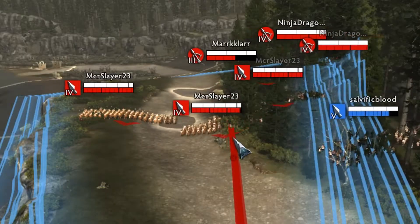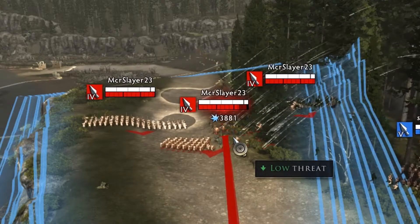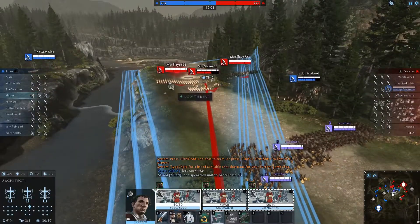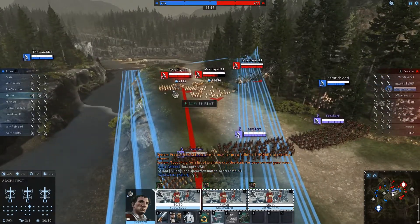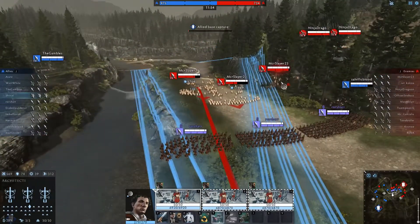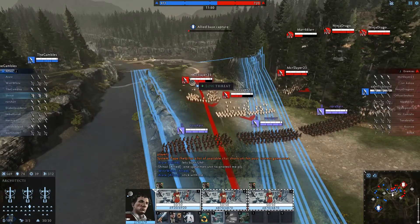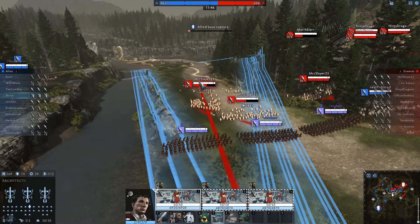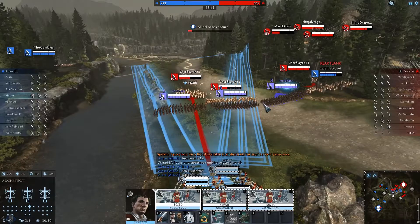I usually start with the closest units. The important thing is that this way, when they attack with their closest unit, my allies will not have that much of a challenge left — they will already be in an advantage. One shot, one shot here. This is going really well, so my ally will have an easy task to wipe them out completely.